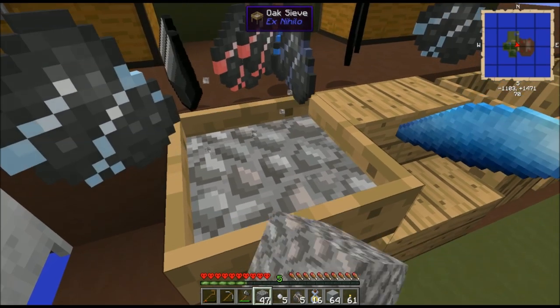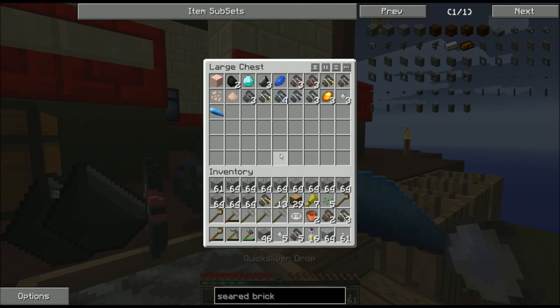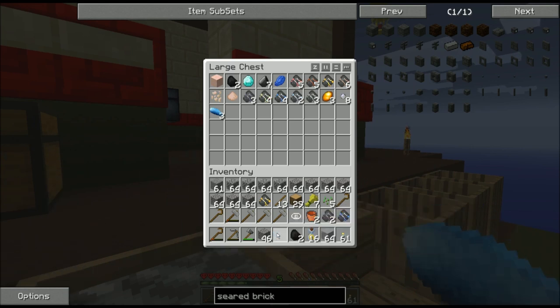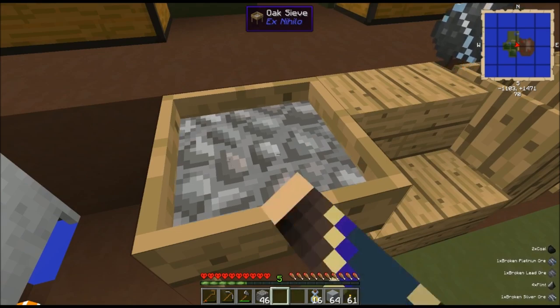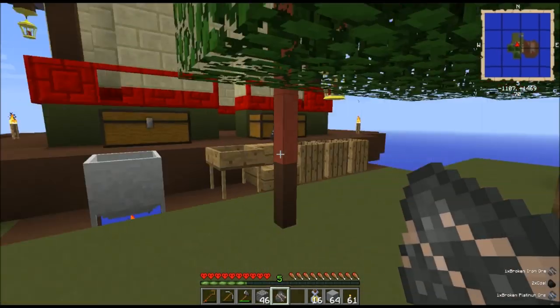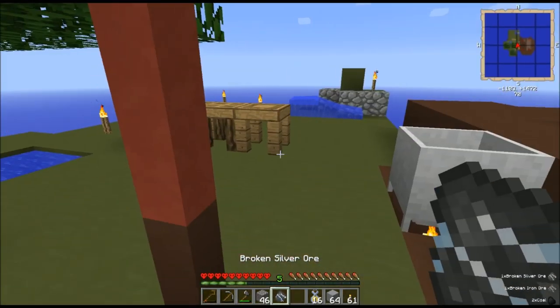I'm producing a bit of a mess right here, but I went ahead and started doing this a little bit, and even got myself a diamond in the process. So, I'm going to focus on sifting through more of my gravel, letting the grout turn into seared bricks. Once the grout is completely finished smelting, I'll be back and show you the next step along the path to creating a smeltery.